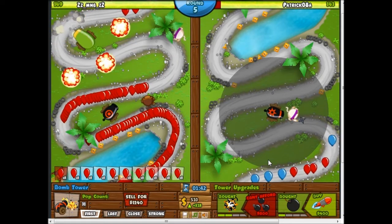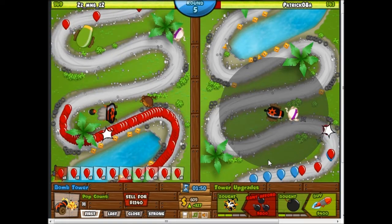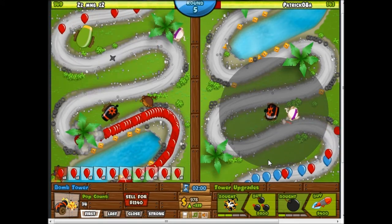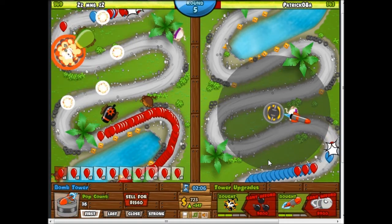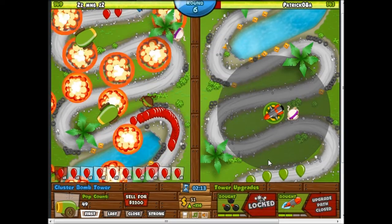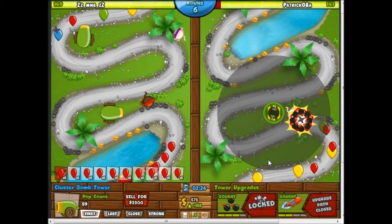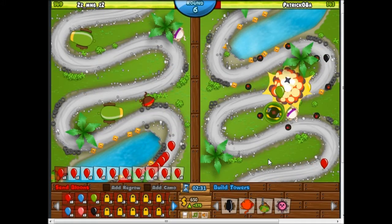I'm still going to need something for camo lead. I see that he has a sniper monkey down in his bottom left corner and a ninja monkey in his top right corner — he built them in a place where it's a little bit harder for me to see. I can still assume that he placed them there because he doesn't want me to think he has camo lead detection. Because once he gets his sniper up to camo, it can pop lead, and then his actual camo defenses can pop the camo lead bloon.